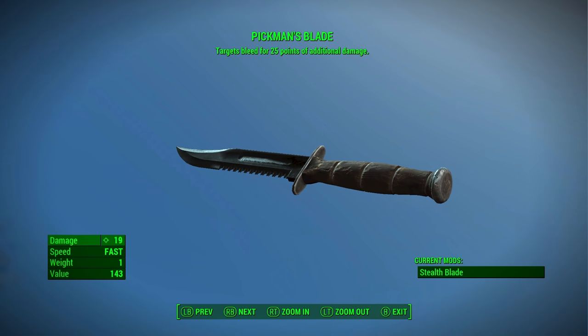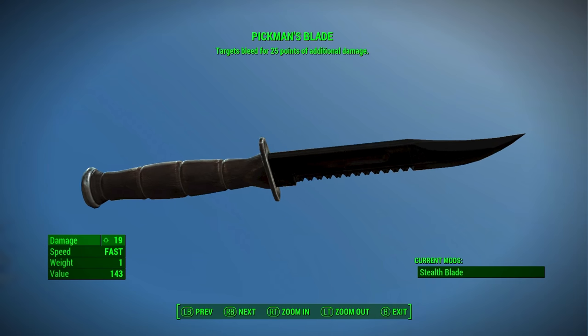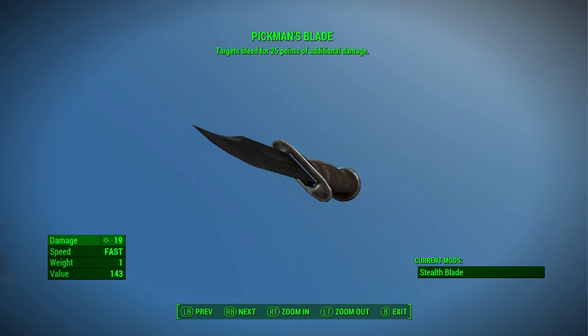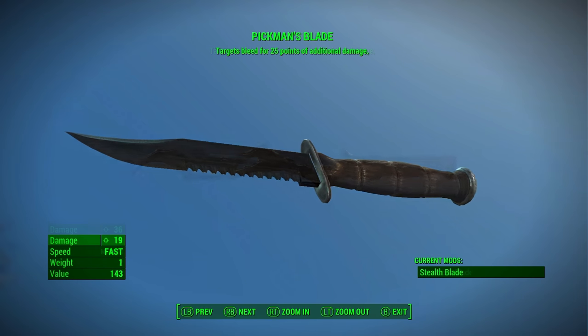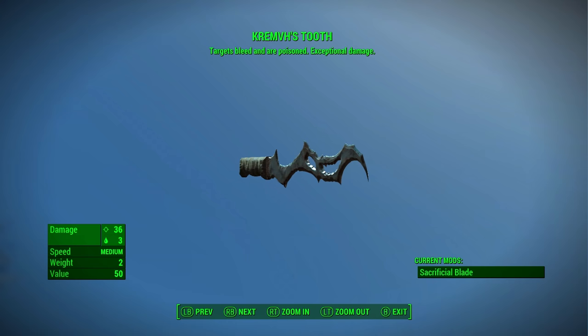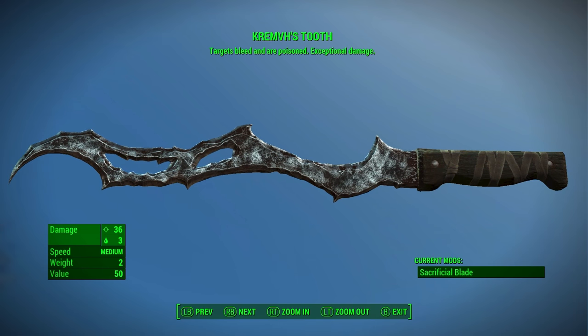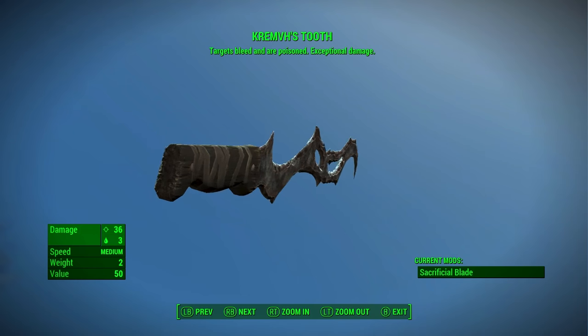In terms of weapons, you can carry additional melee weapons if you like, but we think Pickman's Blade is the weapon for the Assassin. This is a unique combat knife with a stealth blade modification, and it does a really good amount of damage, plus it causes 25 points of bleeding damage per strike on top of this. You can get this relatively early on in the game, and if you don't know where it is, we've made a guide in the description. This will be your main weapon for the entire game, but before you pick it up, you'll want to go with a switchblade — which you can find on the table next to a blue container on the stairwell nearby the Fusion Core in the Museum of Freedom, where you first encounter Preston Garvey.